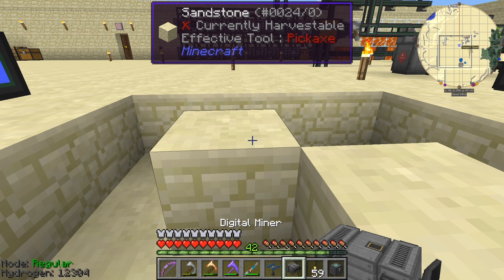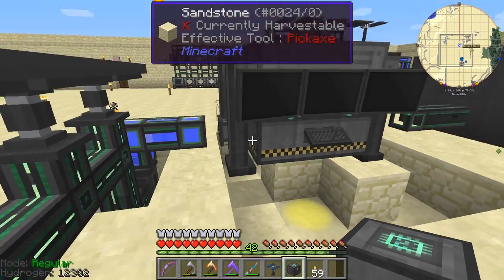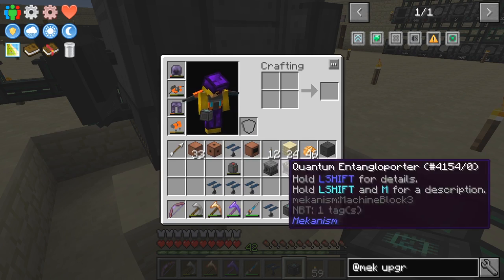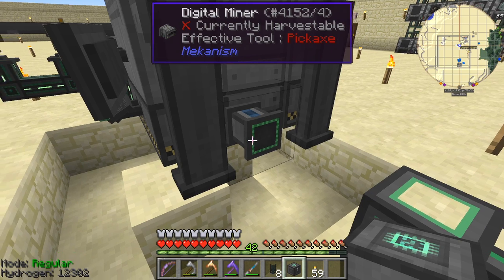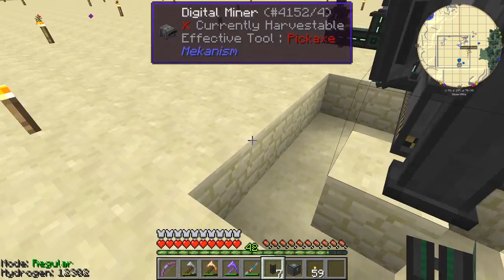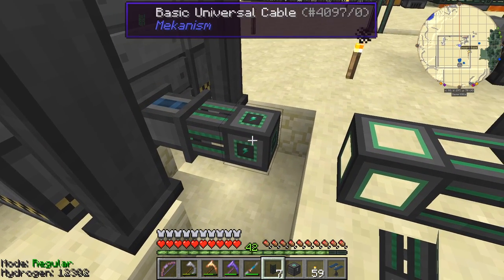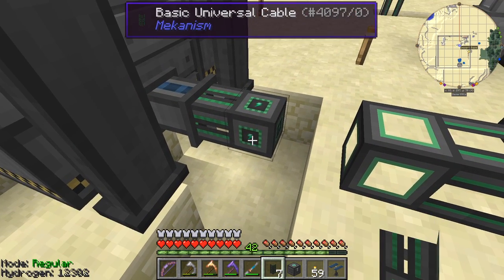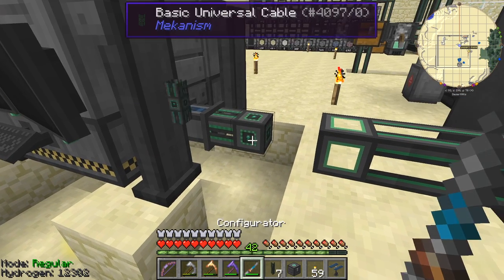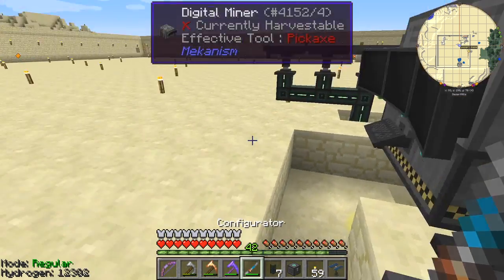Let's take the digital miner and put it down here. I don't need to give it huge amounts of power — we'll give it a little bit. We don't need silk touch on — we can simply harvest everything that's there. We want one of these advanced solar panels just to power this thing. Let's put it down and right-click it — that should have power.